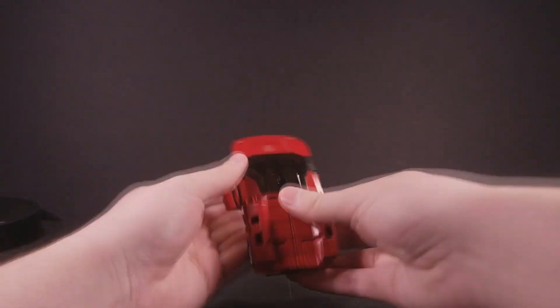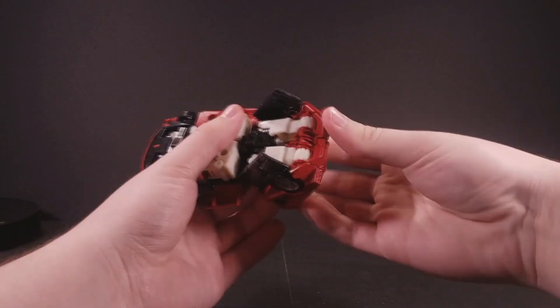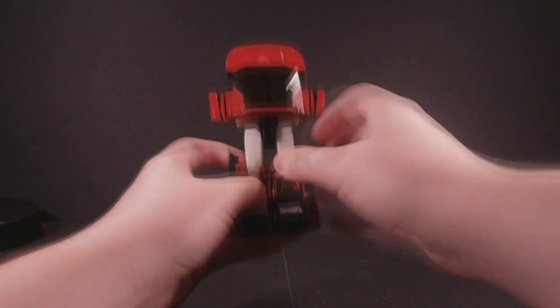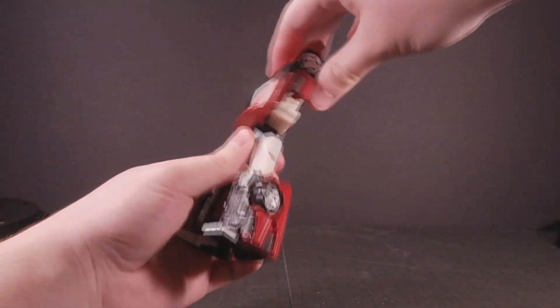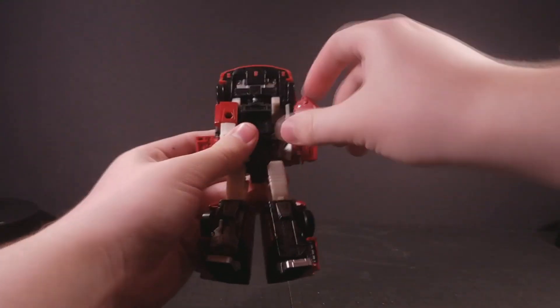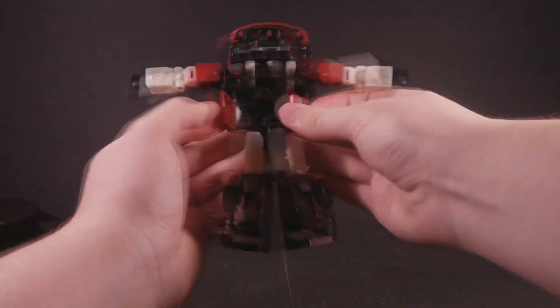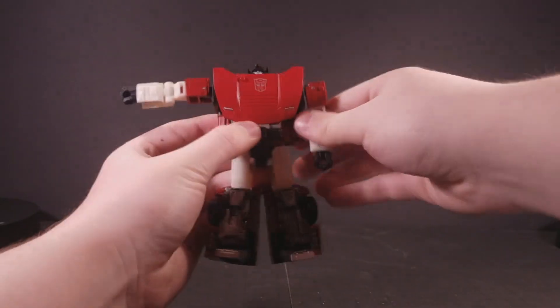Transformation is very, very familiar. It's the standard Autobot car conversion scheme where the legs come out the back, the arms come out the sides, and the hood forms the chest. However, Sideswipe puts a literal spin on this by featuring a 180-degree waist swivel halfway through the transformation. He also has a whole bunch of panels that flip around during transformation just for the sake of a cleaner robot mode, which I appreciate.